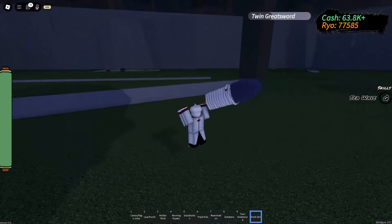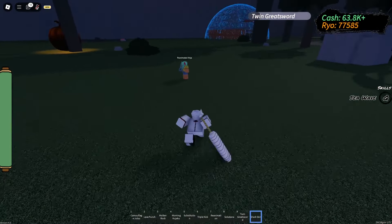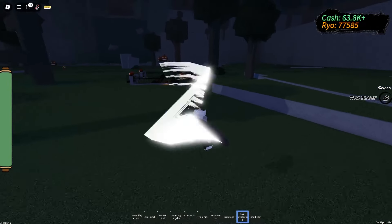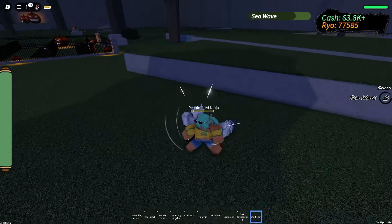Don't ever buy something in the weapon section. Even if someone accidentally throws you there, instantly minimize the screen and freeze yourself in the air until they disconnect. I didn't even say anything about this twin blade because it's useless. This one is the second best, but still pretty bad.